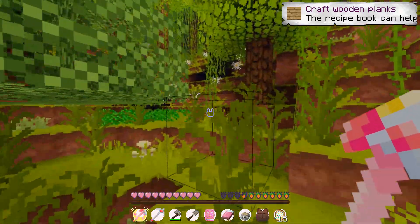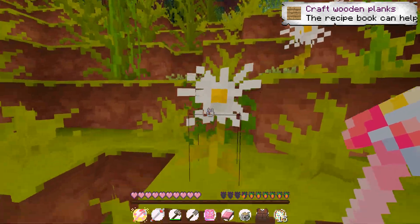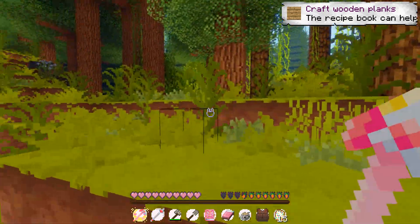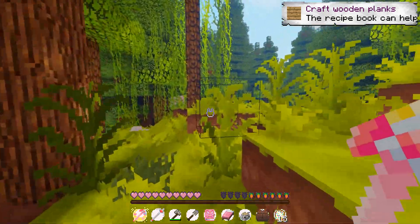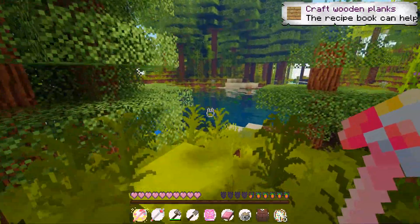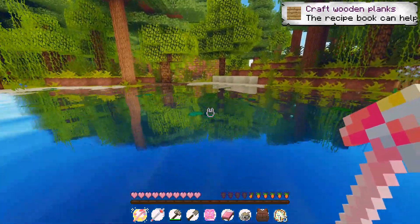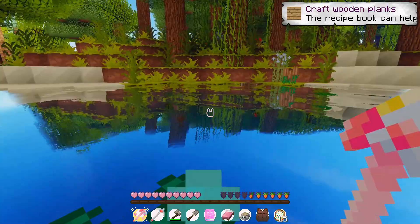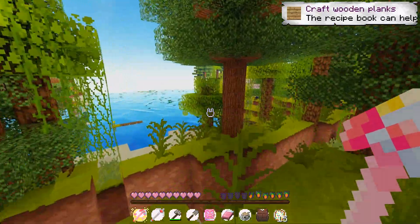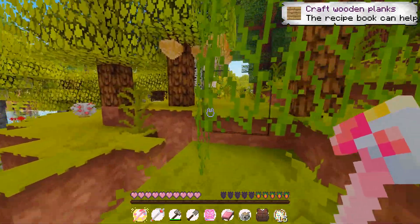This character fits me perfectly because I'm literally a sleepyhead in real life too! I really like these flowers, and I should collect some vines or thorns, although I don't have shears at the moment. I kind of like this biome — it's like a forest. I actually don't know where Aurora's tower was — whether it was in the middle of a forest or somewhere else — but I nearly fell just now!